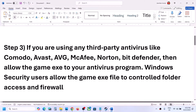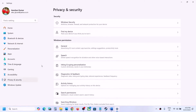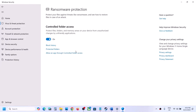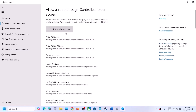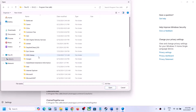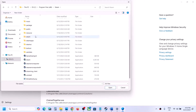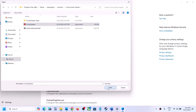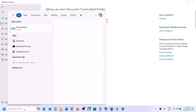The next step: if you're using any third-party antivirus like Avast, Bitdefender, McAfee, or whichever antivirus you're using, allow the game EXE file in your antivirus program. I'm using Windows Security, so open Windows Settings, go to Privacy and Security, Windows Security, click on Virus and Threat Protection, scroll down, click on Manage Ransomware Protection, then Allow an App Through Controlled Folder Access, click Yes to allow, then Add an Allowed App. Go to the game installation folder — for example, C drive, Program Files x86, Steam folder, SteamApps, Common, then the game folder — select the game EXE file and click Open.